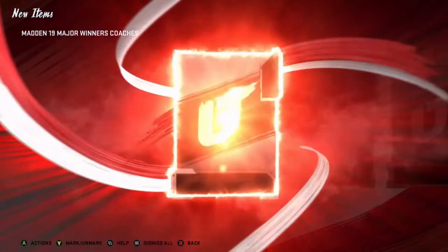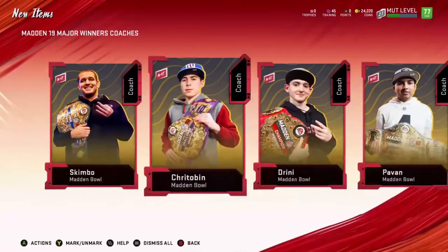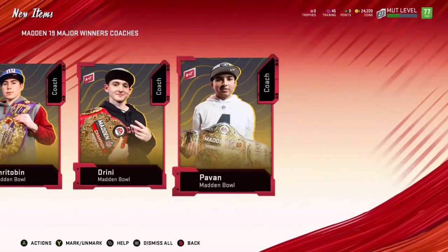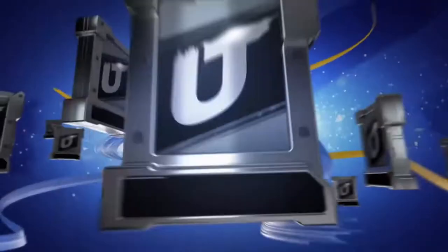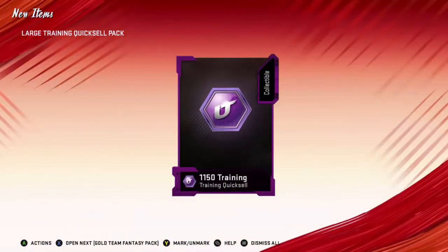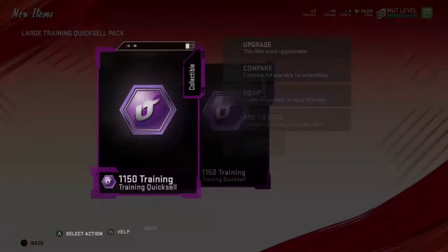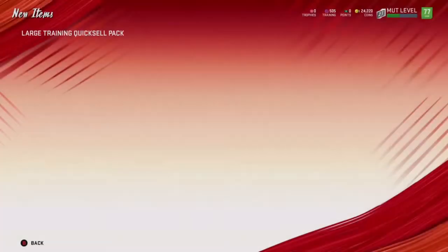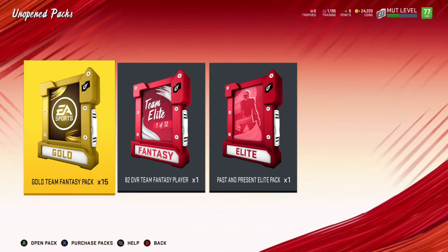I will be checking our full overall at the end of the video so stay tuned to see what we end at. For pre-ordering you get the Madden Bowl winners as well as some jerseys, which are nice — I believe you can quick sell them too. I might just do that. Let's open up the large training quick sell pack — 1150 training. I'm probably going to put this towards the legends. I completed all of the legend solos and got all the legends.